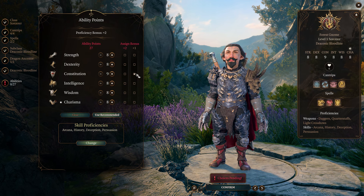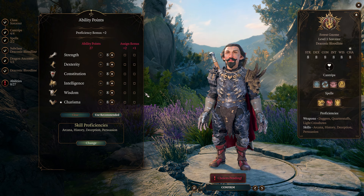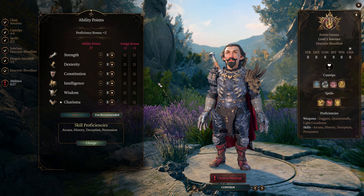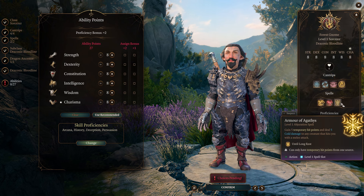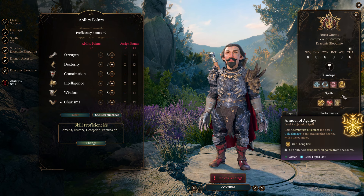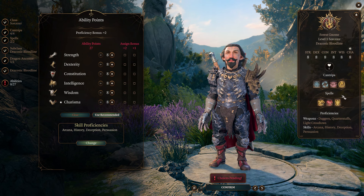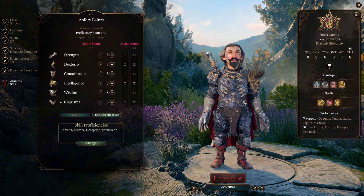The majority of this build is not going to be Sorcerer — it's actually going to be mostly Wizard. The reason we pick Sorcerer first: Wizards can't get Armor of Agathys, which is weird, but they can't. The only other way to get this would be Warlock. To my knowledge, Warlock or Sorcerer is the only way to get this at level 1.